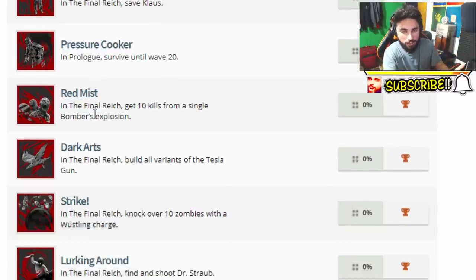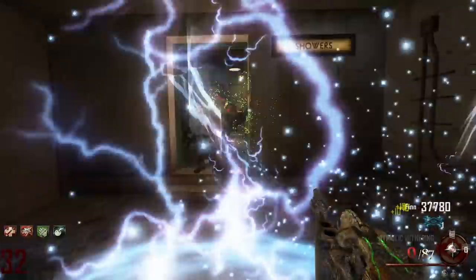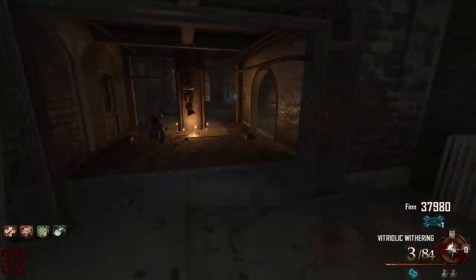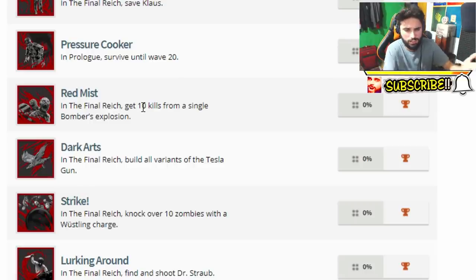The next trophy is called Red Mist, and it's a bronze trophy. This one got me pumped — I cannot wait to play Call of Duty World War 2 zombies. This trophy basically says: in the Final Reich, get 10 kills from a single bomber's explosion. So we're going to have special types of grenades or explosive enemies and things like that.